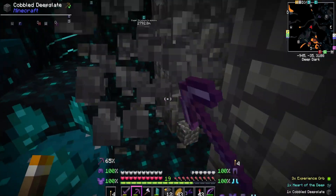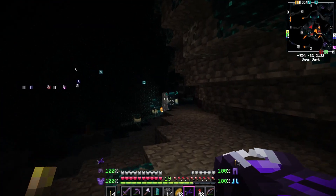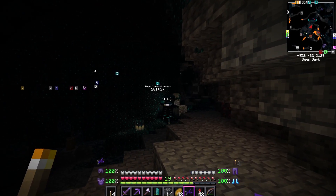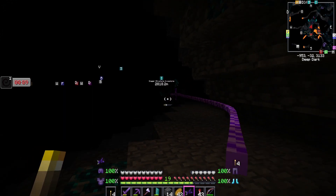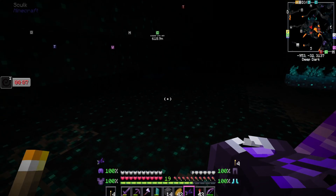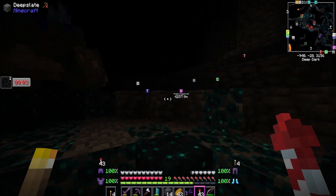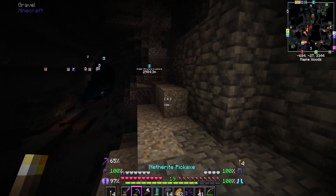We haven't taken the warden's heart just yet but that's exactly where we're going. I forgot this is going to spawn another one. We're taking the heart and going. We need to be closer to it - is that going to damage the warden? Yes it is, but now we better go because that warden is probably coming for us and it's going to kill us.